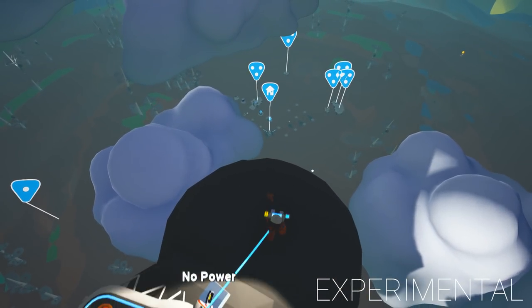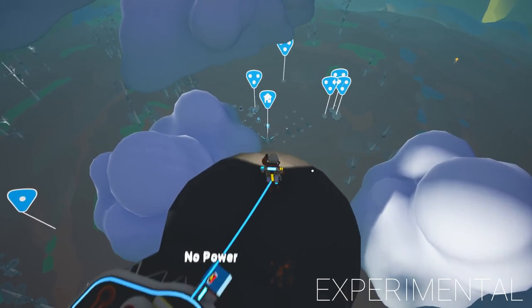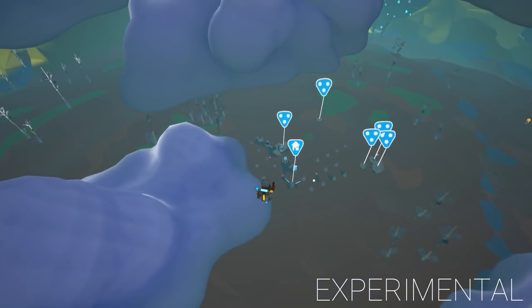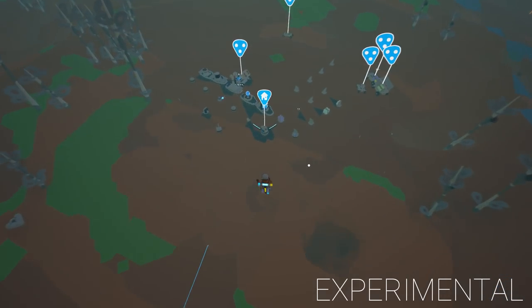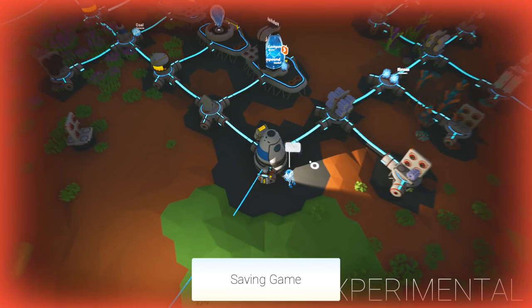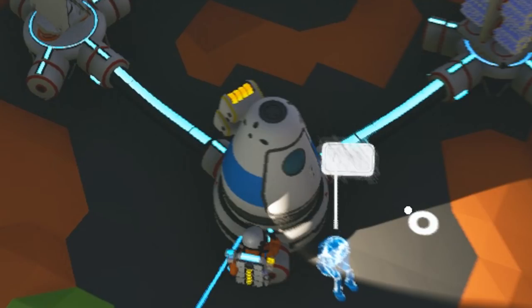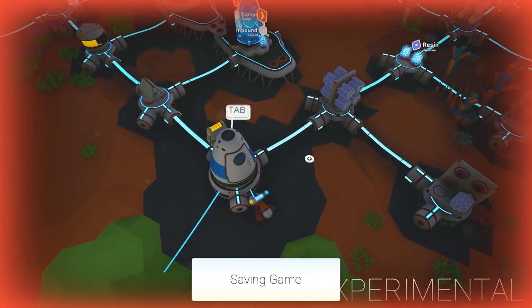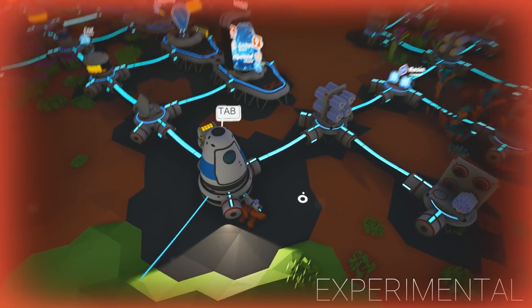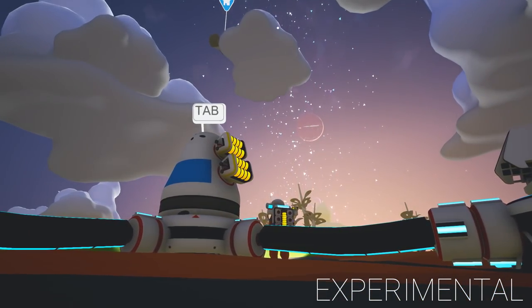Let's see if we can land down here. Let's run, run, run, jump — and survive! Oh man, this will be epic. Oh, I hit tab, I got in and then I died. But now we have a space base. Look at that.